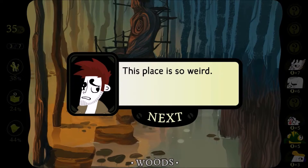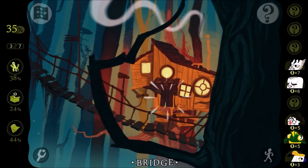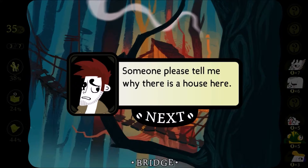This staircase is a tree, and this place. Okay, and then which way should we go? We chose the right way. Oh, a little house. Someone please tell me why there's a house here.